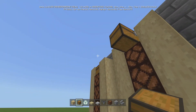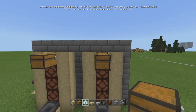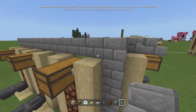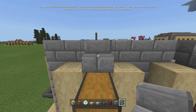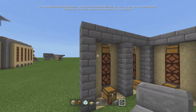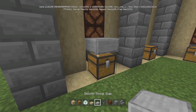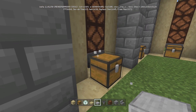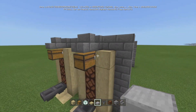Come behind it and extend it out to make a double chest. Once that's done, come on top and put some stairs. You could do slabs if you want, but in Bedrock — the one I'm playing on right now — you can't put regular slabs like you used to. If you put a slab directly on top, you can't open the chest. So I just use stairs now.